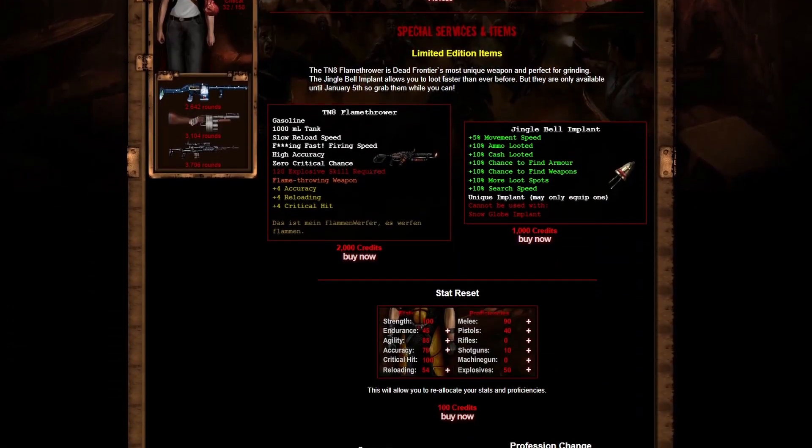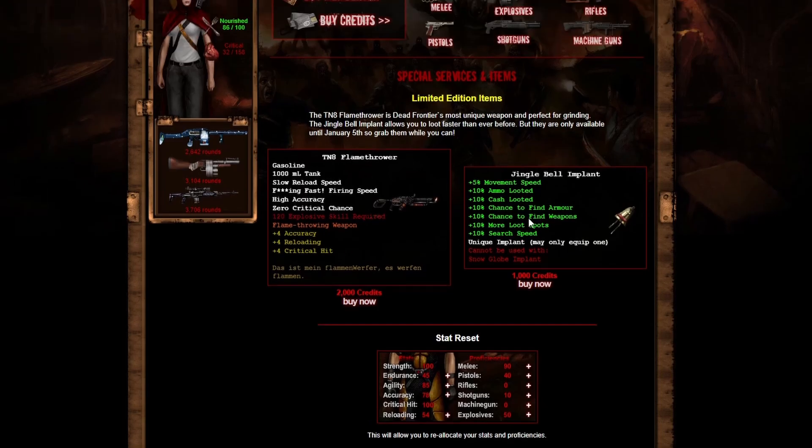Let's go to the credit shop. The flamethrower has a thousand milliliter tank and they added new gasoline ammunition for it. I heard it was really OP at one point and got nerfed. I probably won't be getting it — it requires 120 explosive skill, it's reportedly a bit laggy, and it costs 2k credits, which is pretty expensive. Past events had weapons at 1k credits, so this one being 2k is notable. Only one weapon this time too.